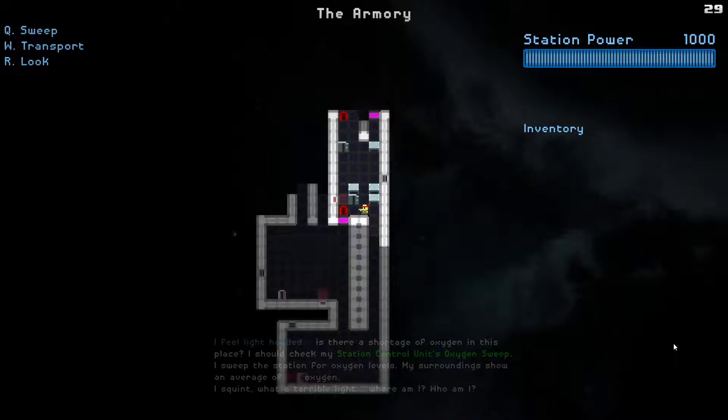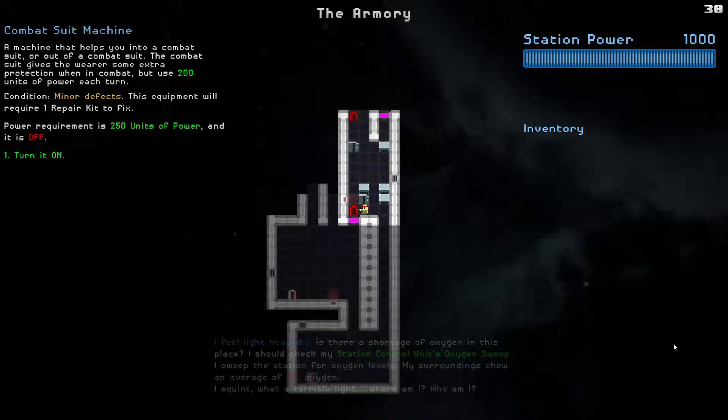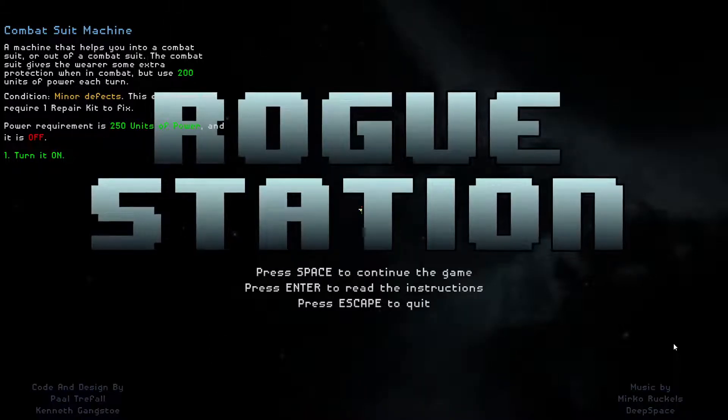I've made my way up to the armory here. Right there is a combat suit machine - that's basically used to make combat armor for yourself, useful if you get into combat. I don't really find combat suits that effective in this game, so we'll skip it. It requires 250 power to turn on. The combat suit gives you some extra protection in combat and uses two units of power each turn.